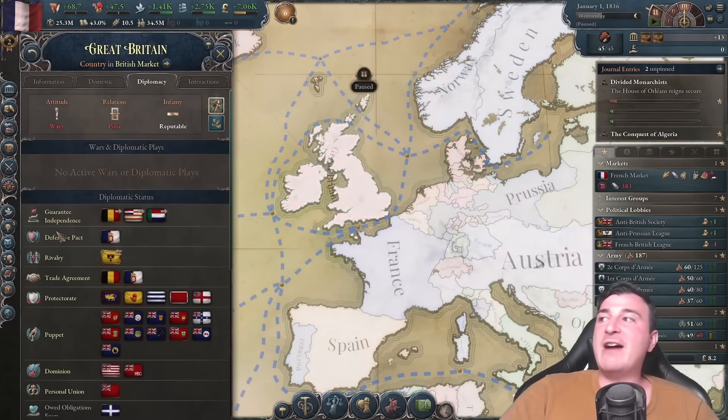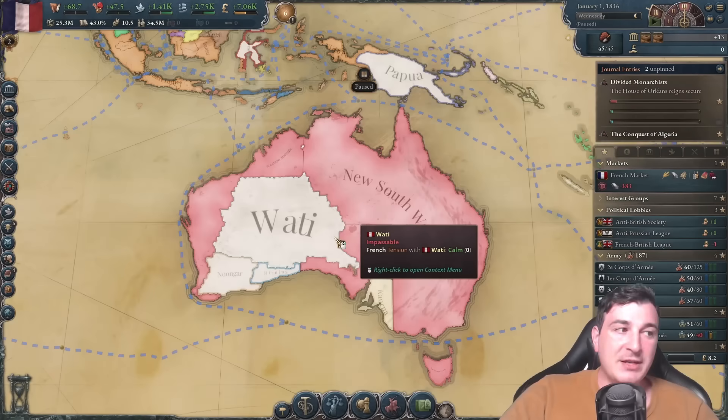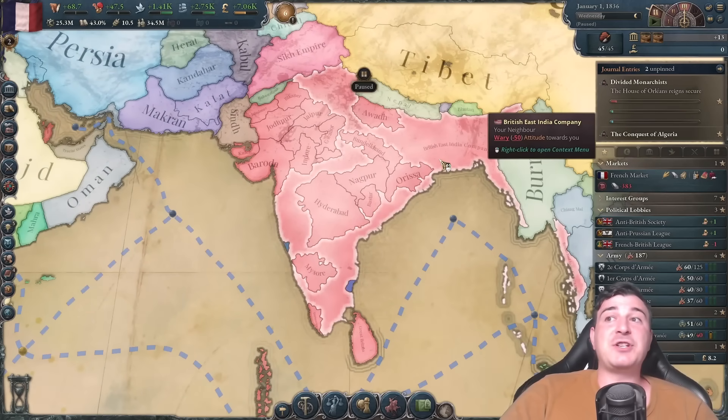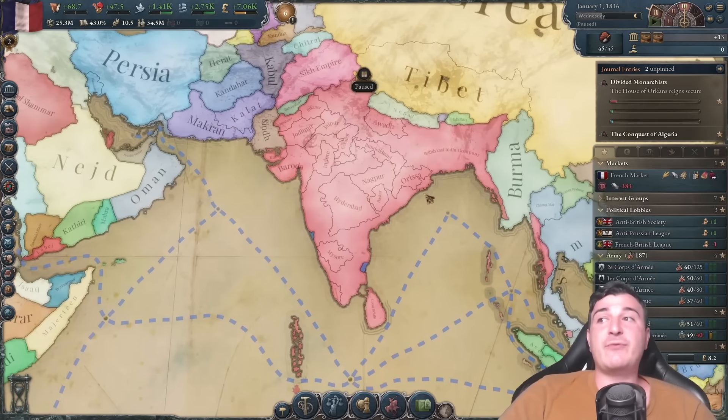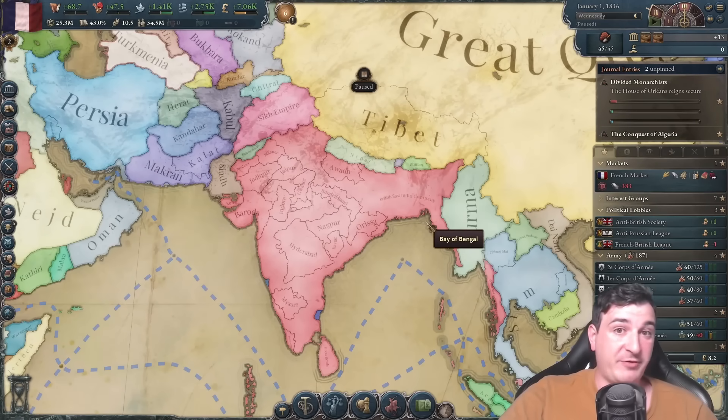One thing the British have over us is their vast colonial empire — the Canadians, the Australians, the Indians. And this is where the big juice is. If we manage to make India break away from the British Empire, it's over for them.